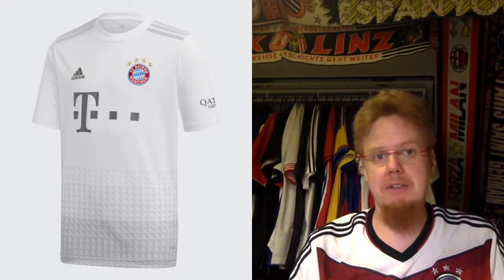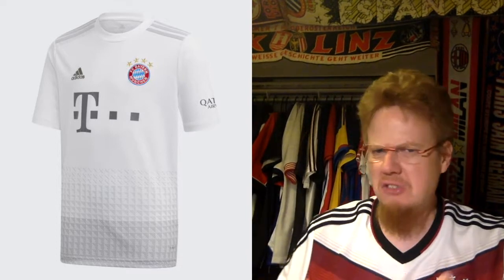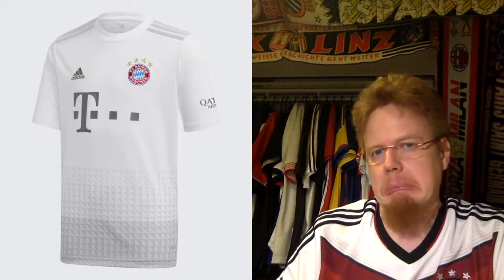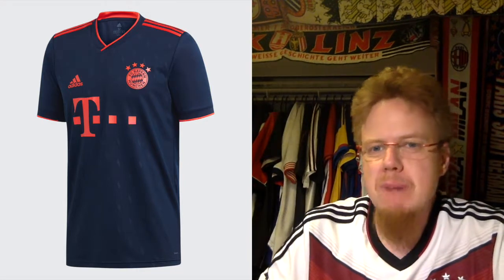The away jersey is kind of boring, honestly — white and gray. At least you get the full colored crest, but the sponsor is in gray to match the shirt tone, and you have a gray pattern, gray border on the bottom, and gray sleeve stripes. Not very exciting. I wish this was red, not gray. Four stars.